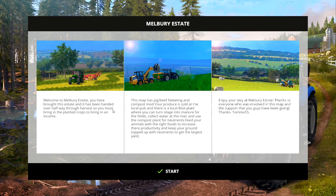Welcome to Melbury Estate. You have brought this estate and it's been handed over halfway through harvest, so you must bring in the planted crops to bring in an income. The map has pig, beef fattening and compost mod — well, it doesn't have the compost mod anymore, that bit was removed because it wasn't working very well. Your produce is sold at the local pub, and there is a local BGA plant where you can turn silage into manure for the fields. Collect water at the river, feed your animals with the right foods to increase their productivity and keep your ground topped up with nutrients to get the largest yield.